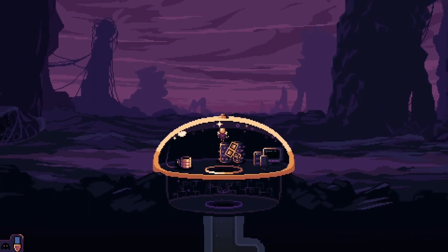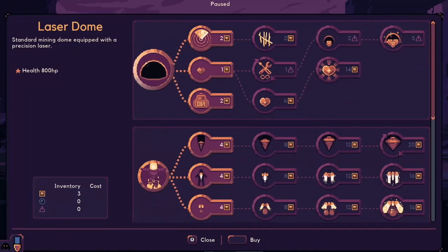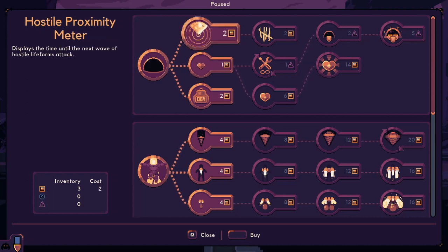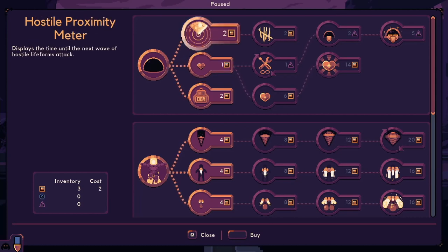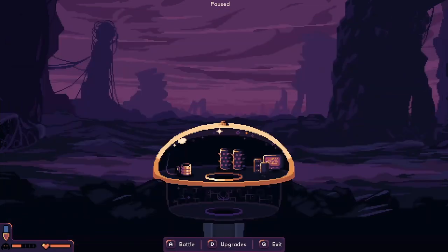Alright, they go into this little grinder - cool. Can I do anything here? Oh okay, so we go in there and we can look at battle upgrades. We have three of these we can spend to increase our dome's structural health meter hostility proximity. Let's buy that and that, and we'll close out of it.